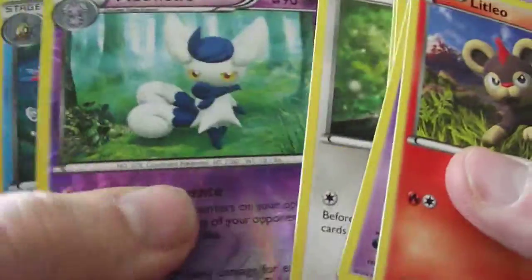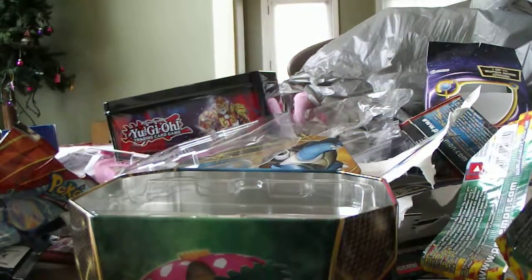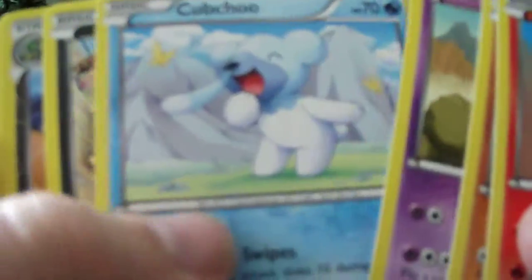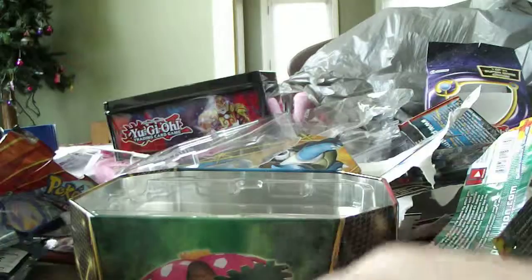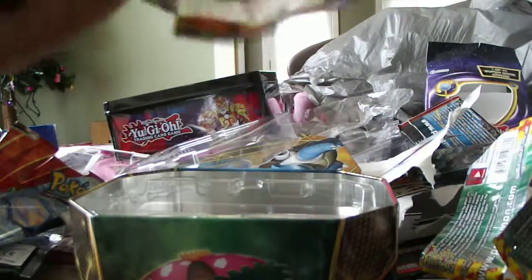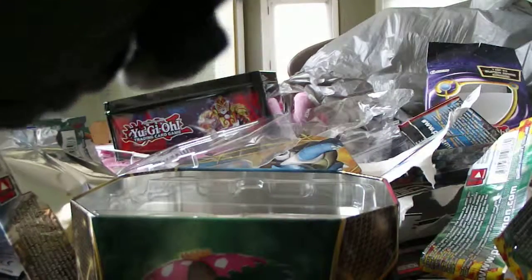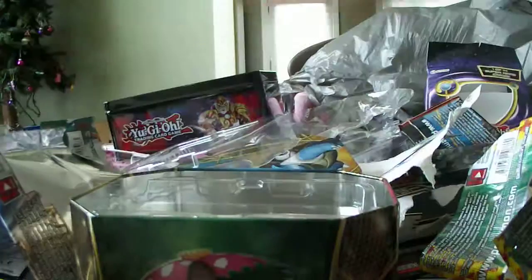Can we continue our luck? Got a hollow. So a gold card and a hollow so far — that's not bad at all. Flygon, and nothing out of that one. Last pack right here guys, so hopefully we get something good out of this. Ooh, I see something. A Sigilyph EX — nice. So not two EXs, but I got the gold card, and I got a hollow, and I got an EX. So that's great. Later guys.